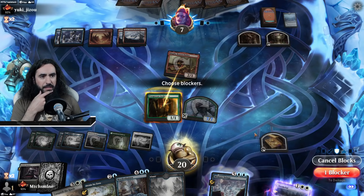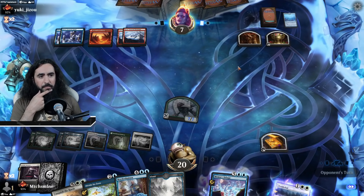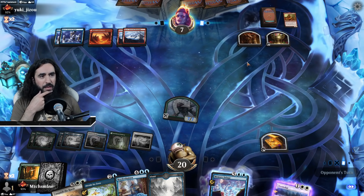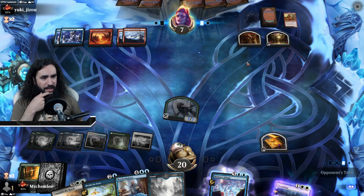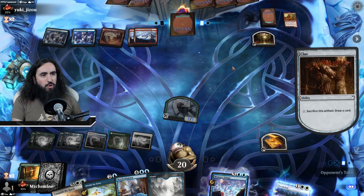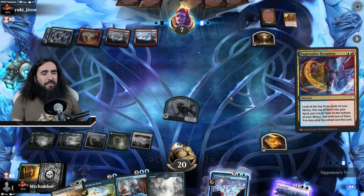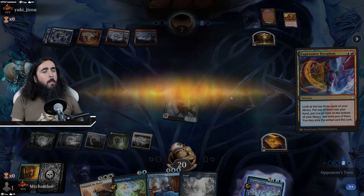Let's get rid of this Magda here — she just presents too much freaking value. They might have an extra turn here or two. Please don't have two extra turns — that would be bad. They don't have two extra turns. But what do you have? Oh, it looks like they don't have anything. He scooped! Oh man, we got them all — 4-0!